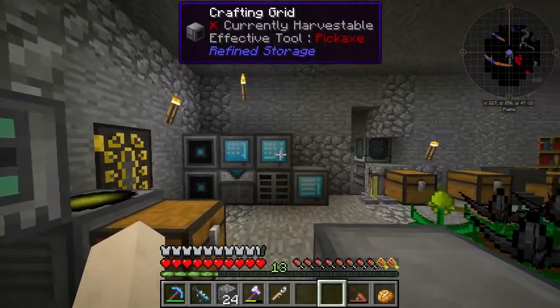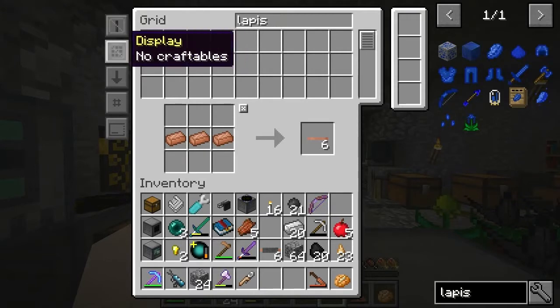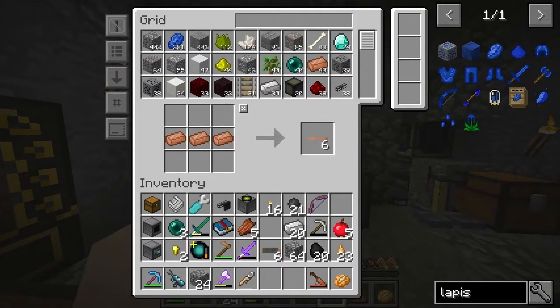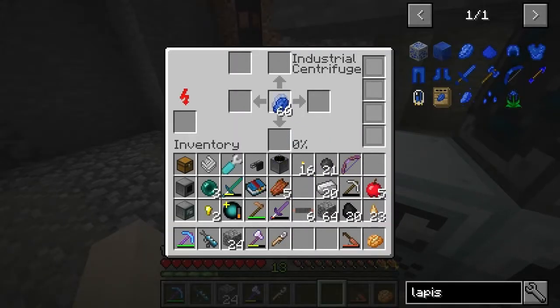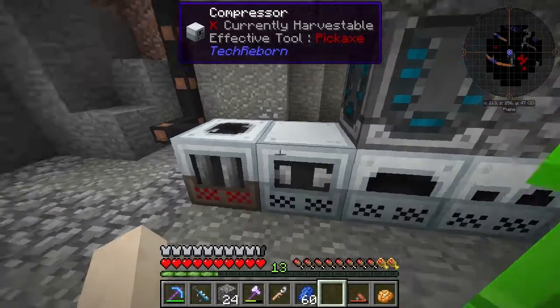Now if I wanted to just get some lapis and put that in here — four is what I needed, yeah, a few. That'll be fine. And I'll be able to get lazarite dust and stuff like that.